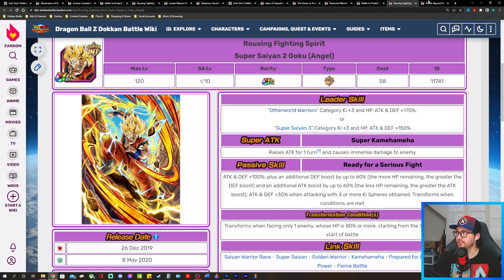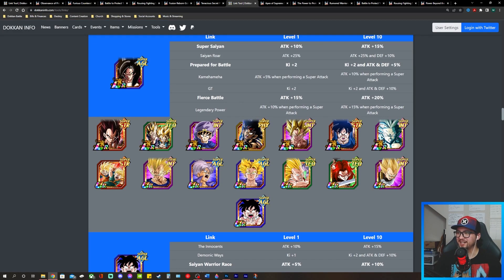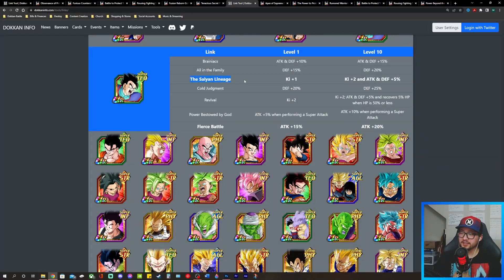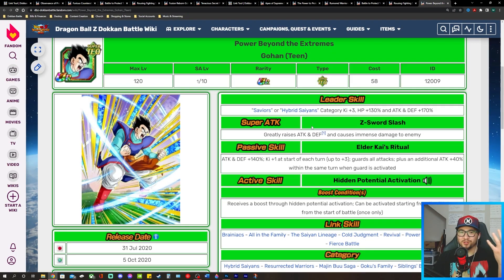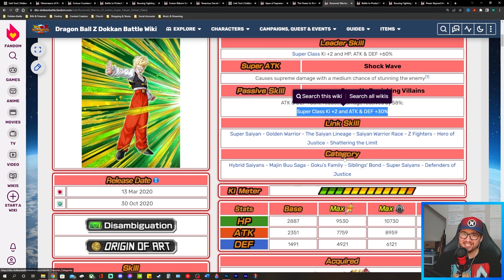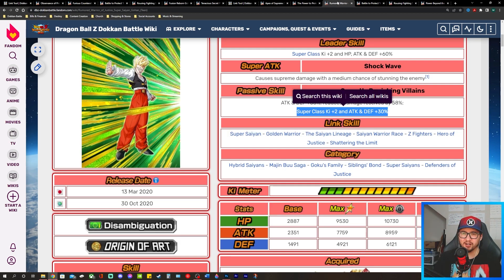Then there's this other unit on the team who shares two links with Super Saiyan 2 Goku — Saiyan Lineage for ki and Fierce Battle for Attack. He can hold his own because he guards all attacks, and he'll be receiving support from both support units on any given rotation. It's a fun team, though probably not the most optimized since you have two support units — but I'd love to see how defensive it can get.